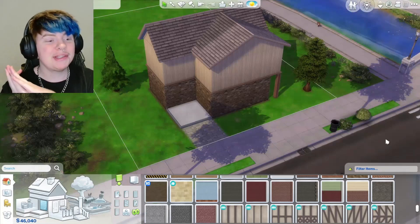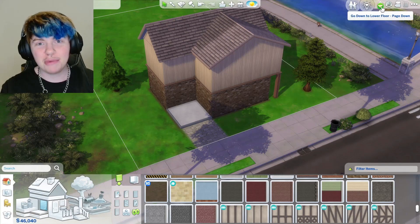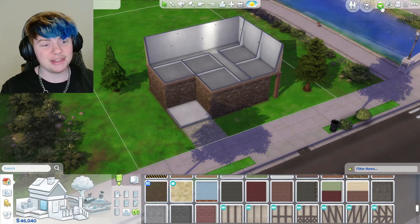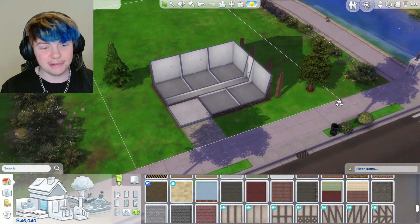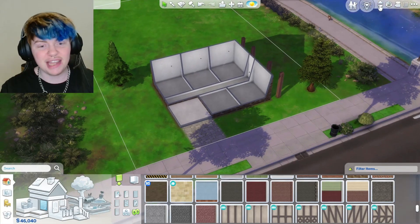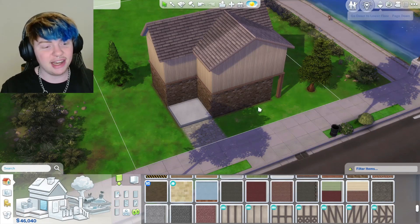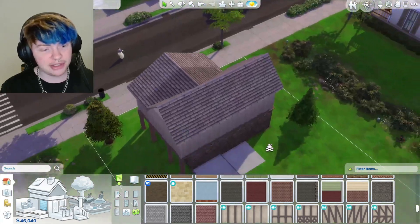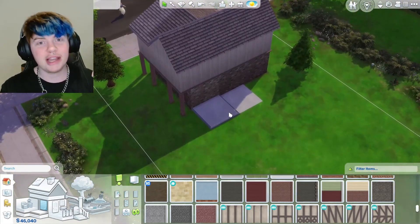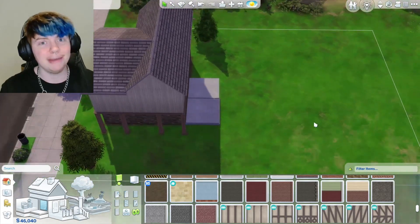Good evening everybody! Today we're doing a brand new video where every room in a Sims house is going to be only three by three. This is the house we're going to be working on — I've preemptively built some of the outside areas to get the general build sorted, and I'll obviously do all of the inside. I've added a little porch and two sections around the back that we can decorate, sticking to that three by three build.